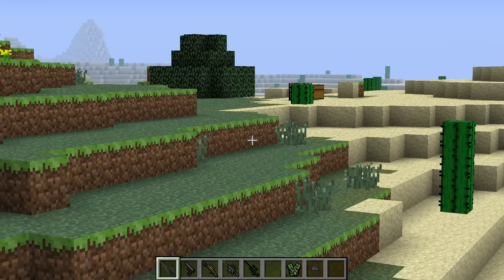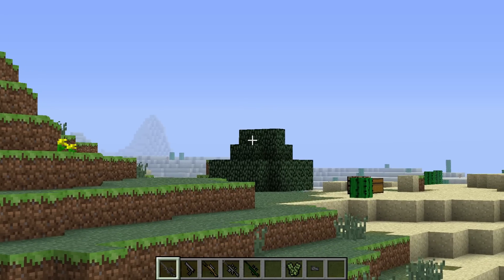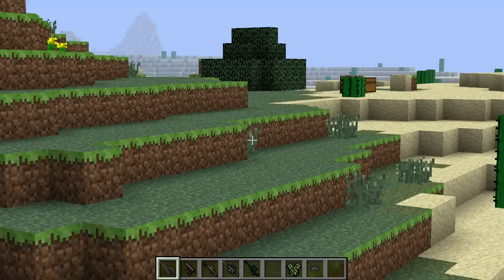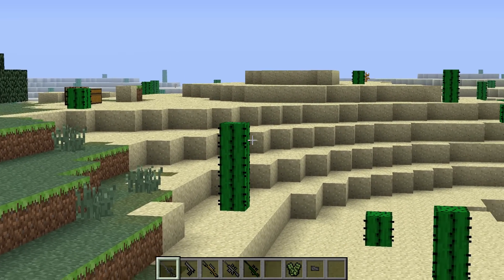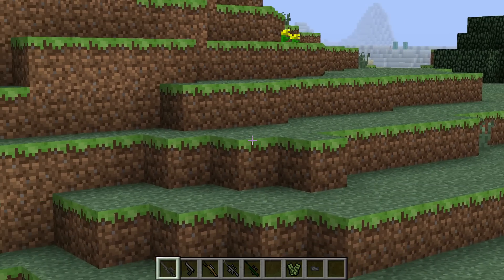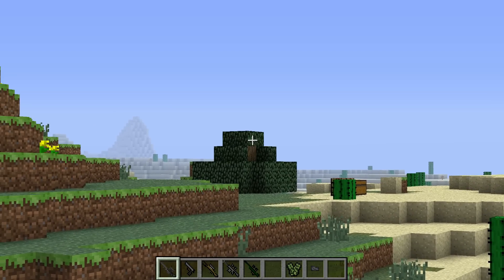Something interesting I found — it's only working on leaves — is you can actually shoot away leaves on a tree. It doesn't work on any other terrain. Let's see if it works on grass — no. Cactuses — nope. It's only working on leaves. So I can actually shoot away the leaves of a tree.